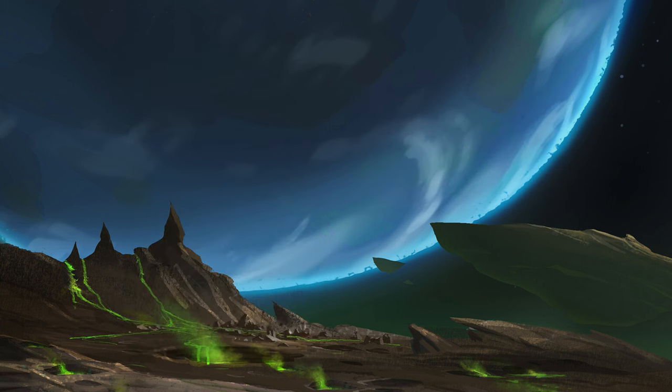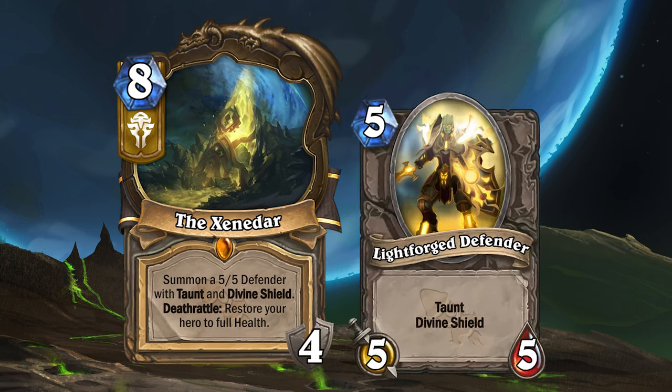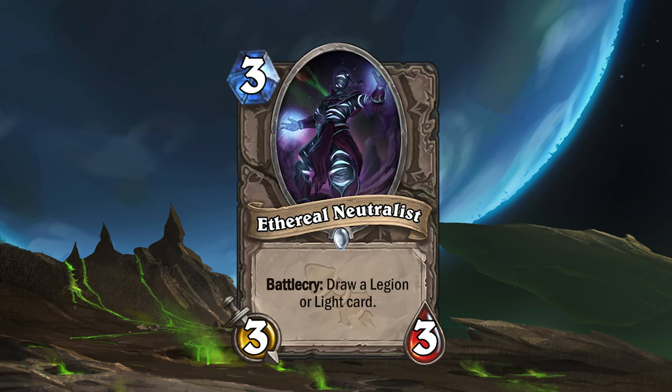The Lightforge Warframe has Retaliate 4, but will only return Retaliate damage after it takes damage without the Divine Shield. The legendary location for the Light is the Senedar. This 8 mana location has 4 durability, and will summon a 5-5 Defender with Taunt and Divine Shield after each use. Then, when all its durability is used up, it will restore your hero to full health. The very last card for Mission 2 Argus is the Ethereal Neutralist. This 3 mana 3-3 minion will draw either a Legion or a Light card, depending on what side you've aligned your deck with.